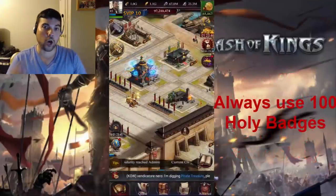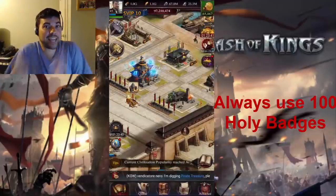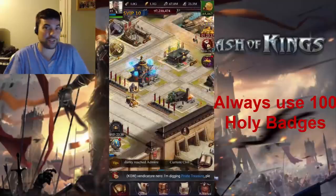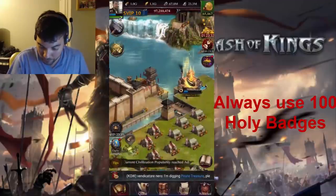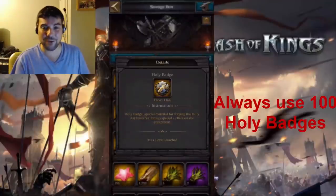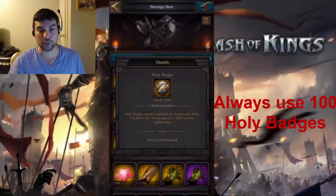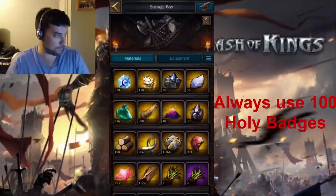Tip number one: always use 100 Holy Badges. Why? Because you're averaging 15 to 18 per day, so in one week's time you'll have 100 — which is the exact number you need to get the gold amount when you're making it. I have 158 Angel Wings ready and over 1,000 Holy Badges. Never use anything less. Conserve those Advanced Obsidians and always use 100 Holy Badges, even if you're just beginning the game.